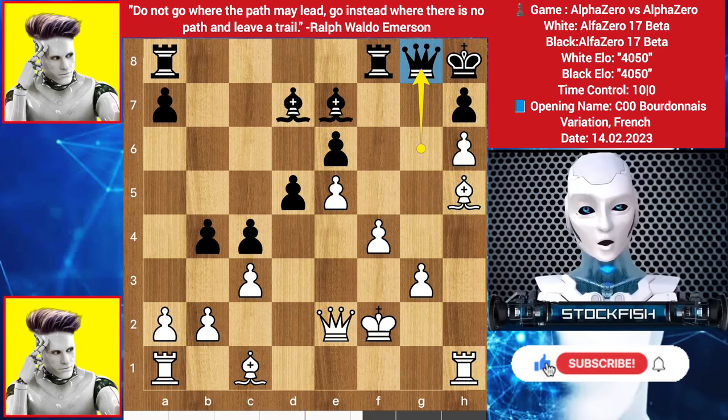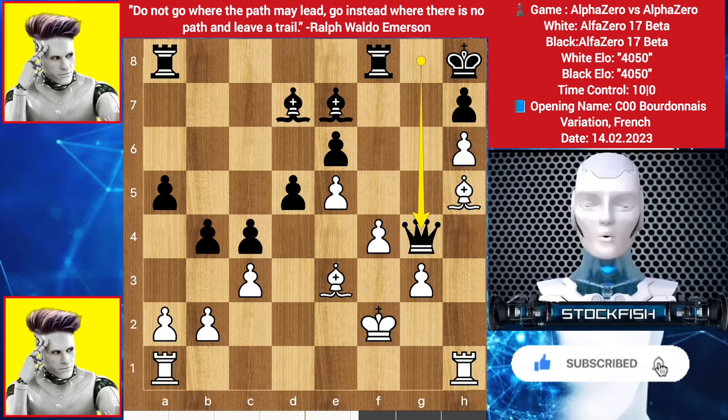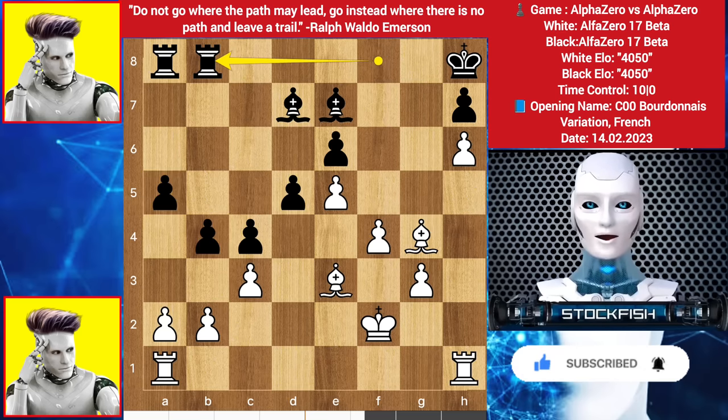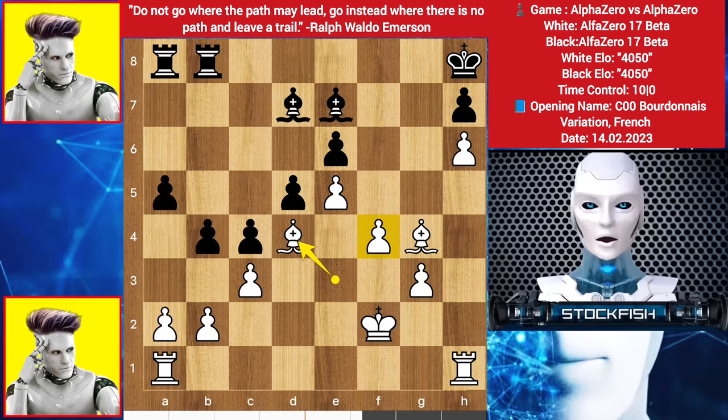Here we have queen to g8, alpha offering a queen exchange. We have a5, bishop d3, black takes it, bishop takes, rook slides to b8. Black wants to play like this — there is nothing mysterious. Bishop e4, threatening to play f5, takes, then push the pawn, giving a check and attacking the bishop at the same time.